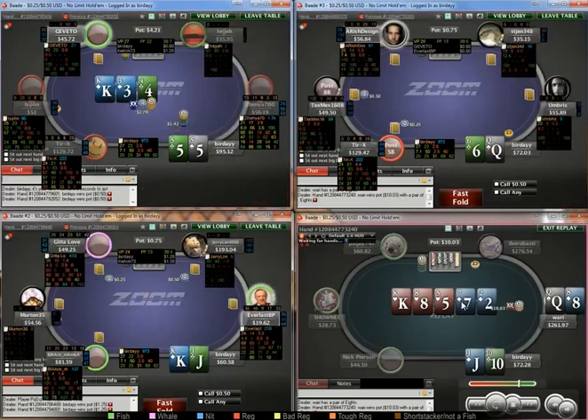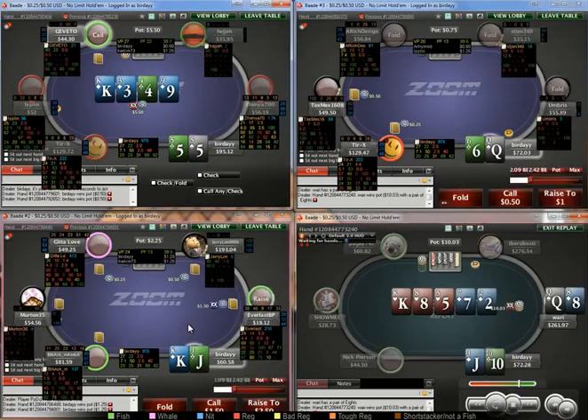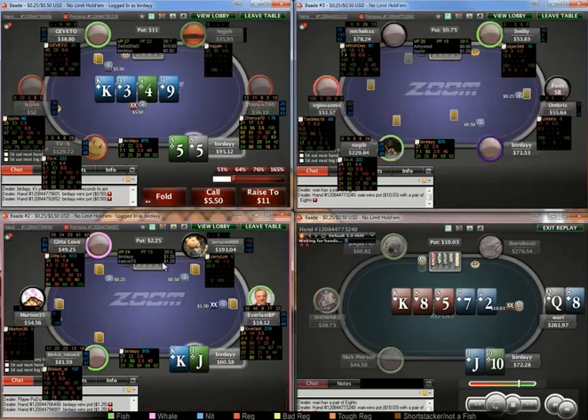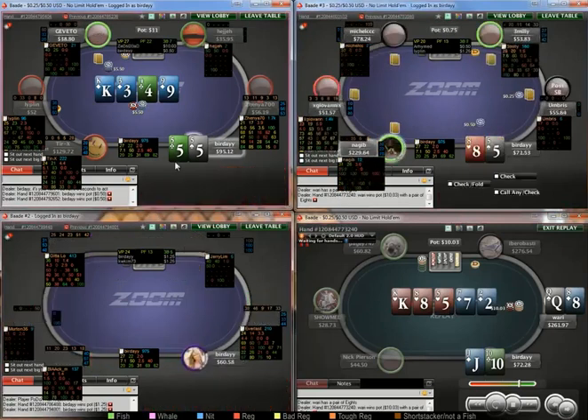Fives — I will be betting for protection slash value on this board. He leads turn, we have a pretty bad hand to call with — no diamonds — so I'm just going to fold.